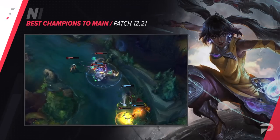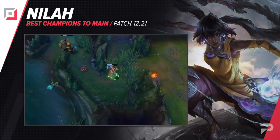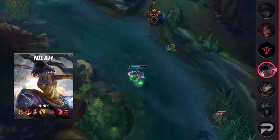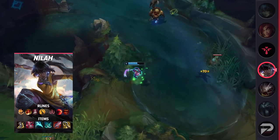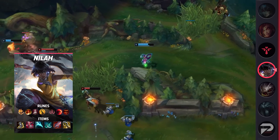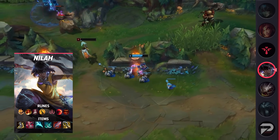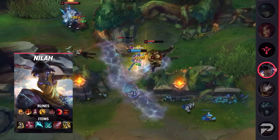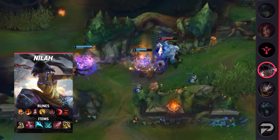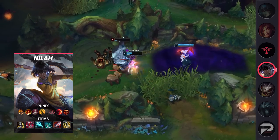The last bot laner we have for today is Nilah. Usually new champions are super overloaded, overtuned, and popular — a formula that usually results in them being nerfed again and again. Nilah is definitely really strong, but she hasn't been nearly as popular. So aside from some bug fixes and a hotfix right after she came out, Nilah has been completely untouched. She's 100% a champion you should at least try out. Even if playing a melee bot lane carry doesn't sound fun, you'd be surprised how well she manages the lane and how strong she is once you reach mid game.